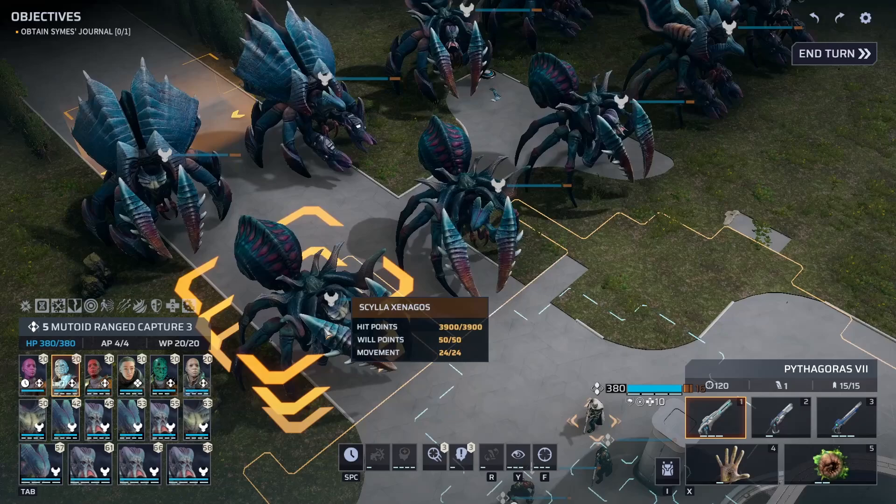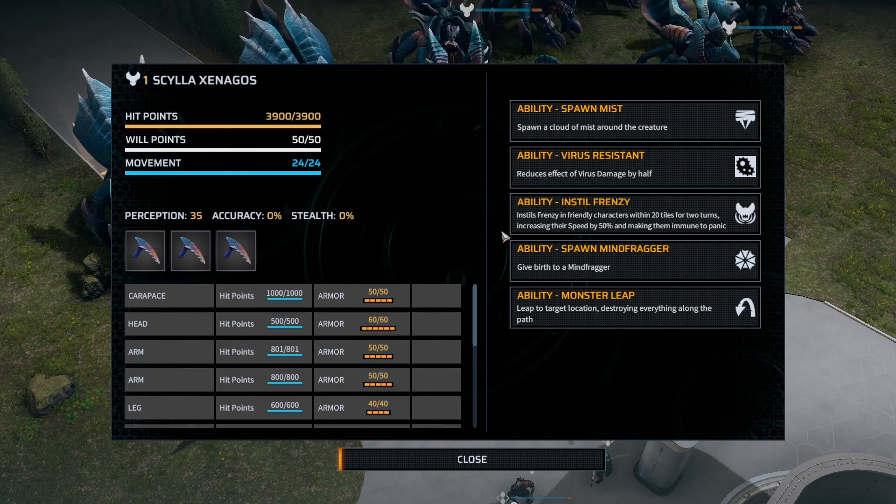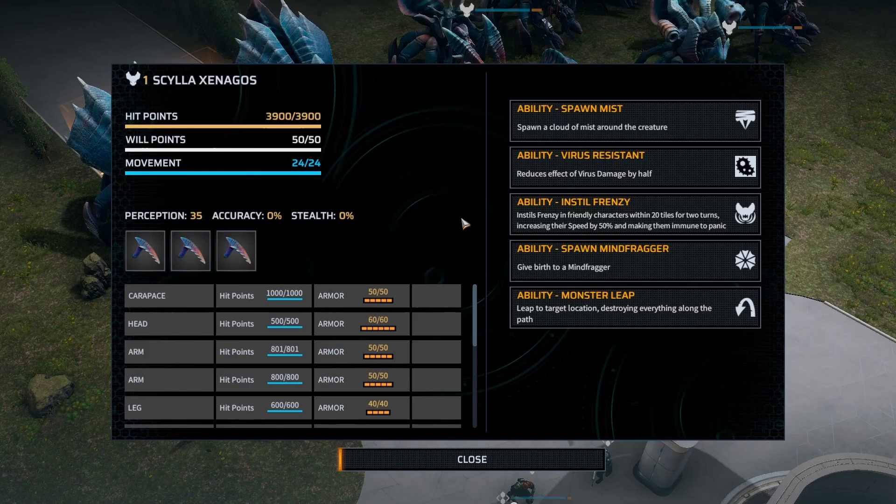The Xenagos here has the Fury head, and the ability that goes along with that is Instill Frenzy. Every ally within 20 tiles gets their speed increased by 50% for two turns, and makes them immune to panic.